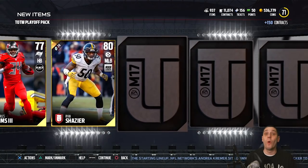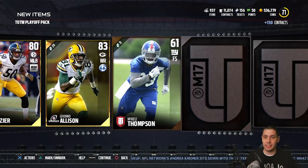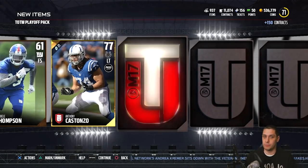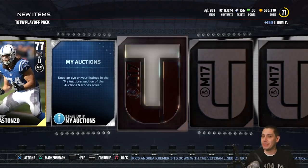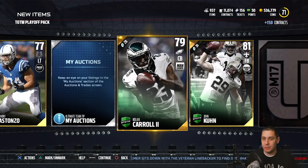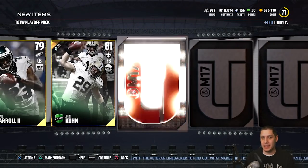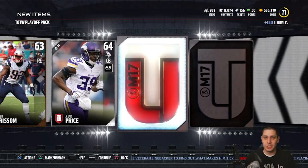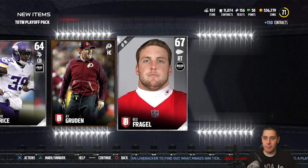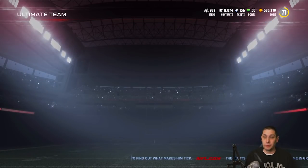For a while I swore I had some sort of glitch on my account where I couldn't pull anything good. It wasn't even just bad luck — it was horrendous luck. We get our back-to-back Team of the Week players: John Kuhn and Nolan Carroll. Nothing really spectacular out of those. So this is probably going to be a dud of a pack unfortunately. But at least we've gotten a couple of decent pulls out of this one.